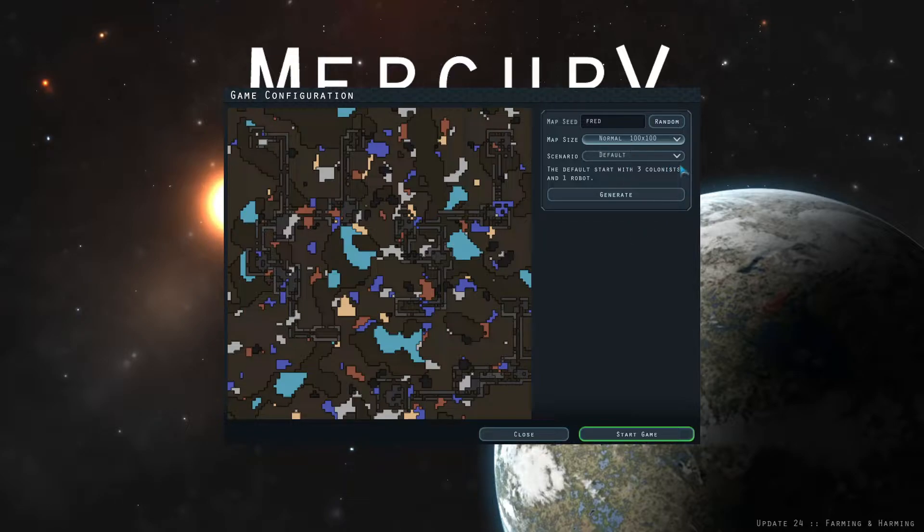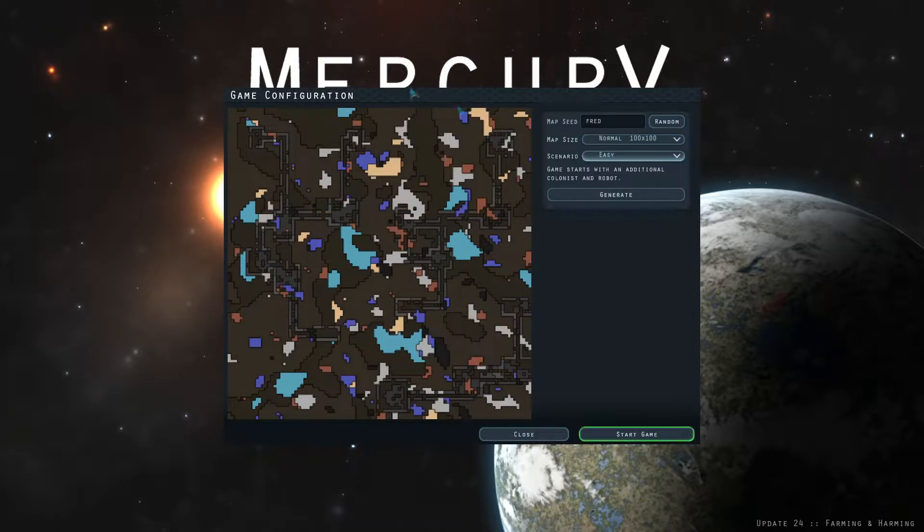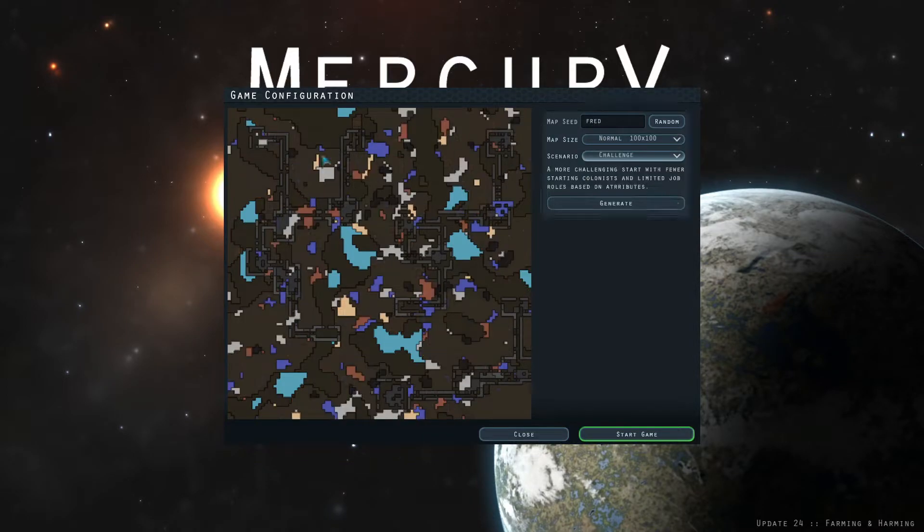Let's go for a normal size map and just go for default settings. There's also easy and challenge modes which give you more or less people, and it also seems to affect the spread of resources — you have more resources on easy mode and less on challenge mode.